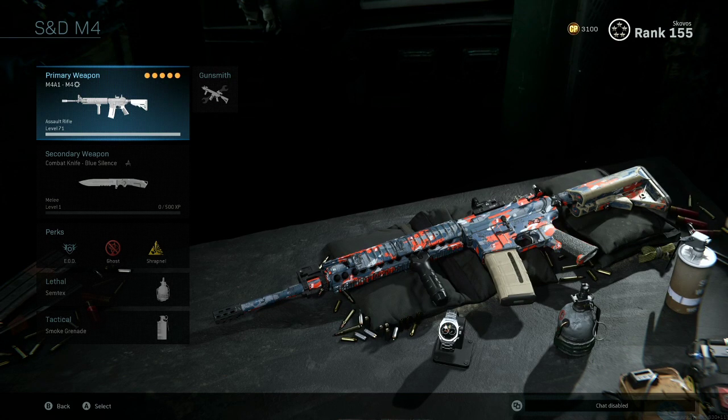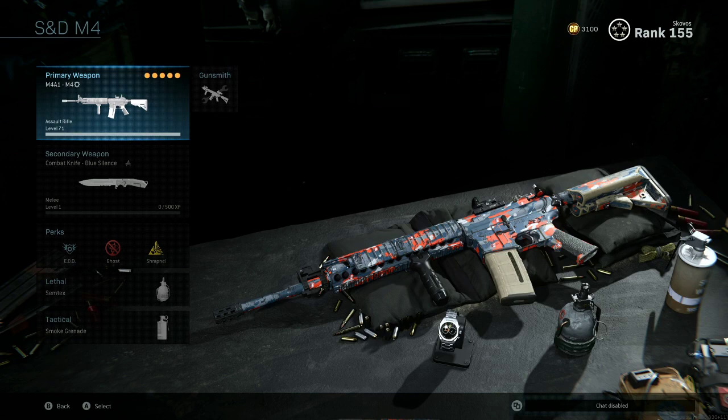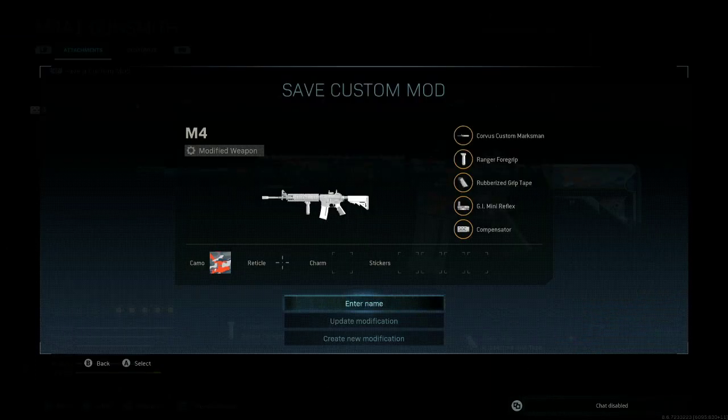Now say you're playing different game modes and you want to just alter the gun real quick. I just pulled up the M4, threw it on there, but maybe I want sleight of hand, so I can go over to perk and change this at free will, and it will not overwrite the blueprint unless I save a custom mod again and then update modification.